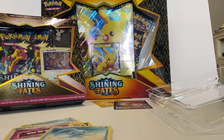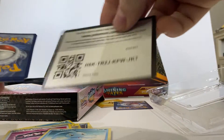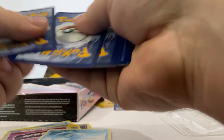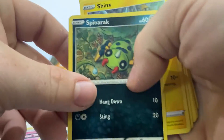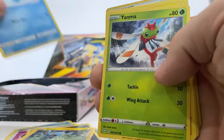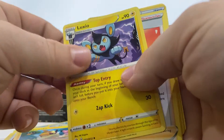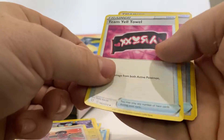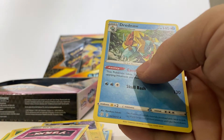Got the code card right here. Got a Spinarock, Jangmo-o, Shinx, Horsea, Yamna, Marccargo, energy, a Luxio, Gym trainer, Team Yellow Towel holo, Team Yellow Towel, and a rare Dreadnaw.